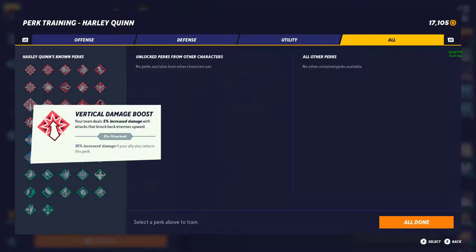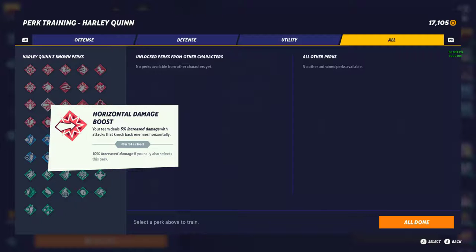Next we have Vertical Damage — 5% increased damage with attacks that knock upward. I'll give this tier 2, since it's very situational and only works on attacks going vertical. Similarly, Horizontal Damage gives the same 5-10% bonus and is also tier 2.